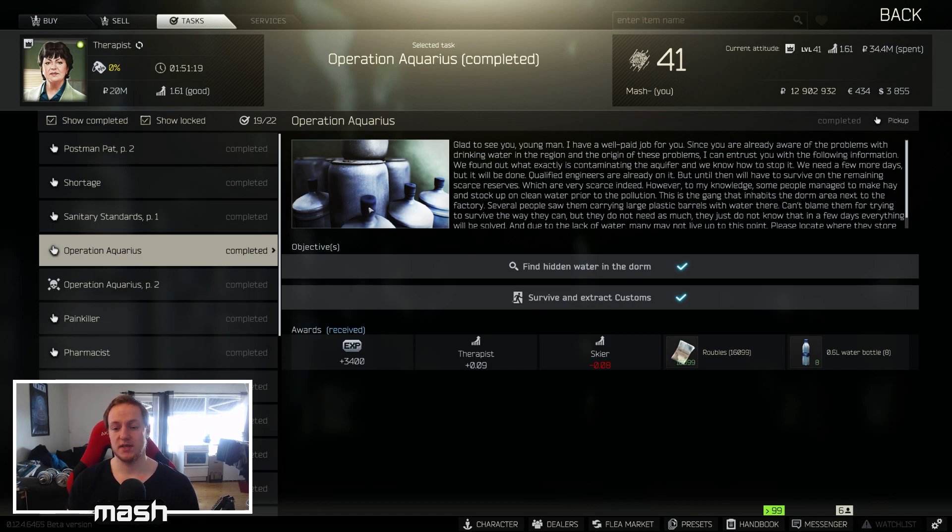The objective of the quest is to find hidden water in a room in dorms. To do this quest, you need the Dorm 206 room key.